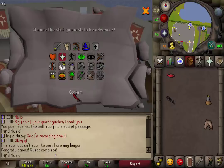I'm going to put the XP lamp on Prayer because it is pretty expensive. This is my guide on how to complete this quest — hopefully it helped. Subscribe, rate, and comment.